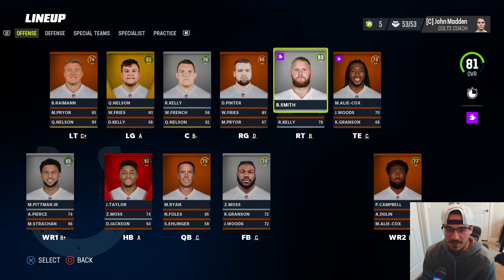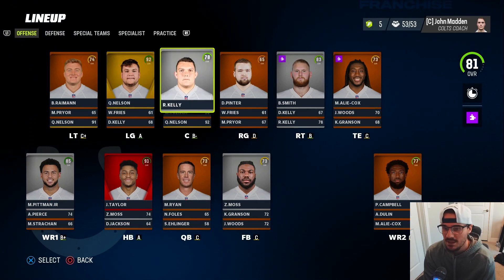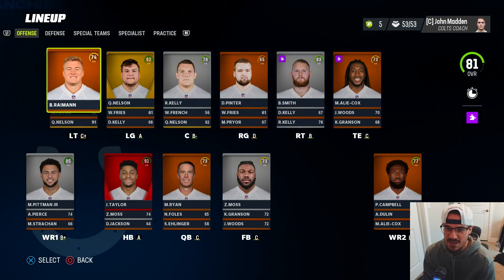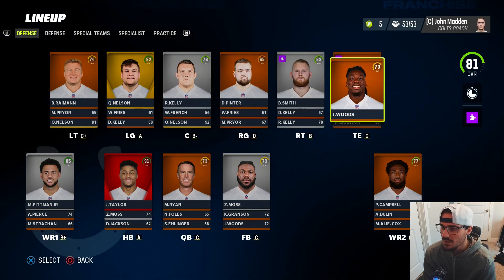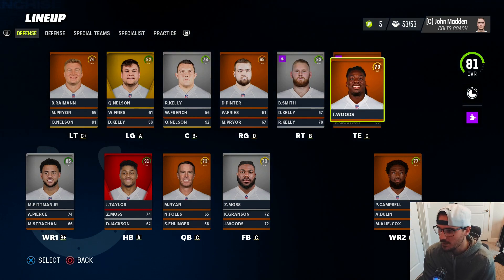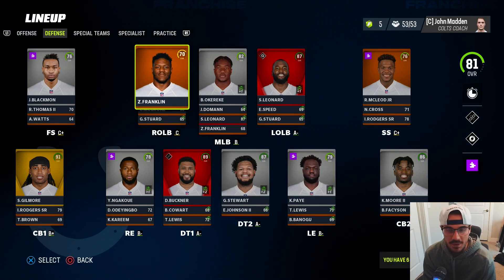Offensive line-wise, we've got good building blocks. Quenton Nelson is one of the best left guards and offensive linemen in the league. Ryan Kelly is still solid at center. We've got Braden Smith at right tackle, Bernhard Raimann at left tackle - we'll see if he can progress at all. We definitely have a hole at the other guard. Tight end-wise, Mo Alie-Cox has been solid for the Colts for a while, and we've got young Jelani Woods - could use an upgrade there.